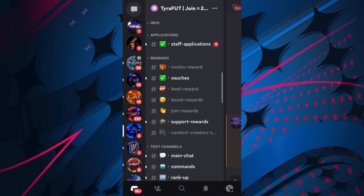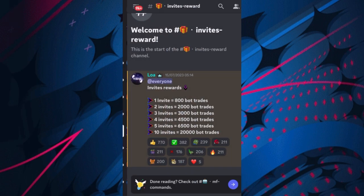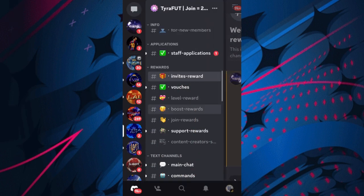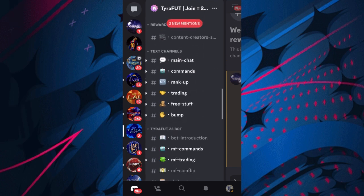Another way to get bot trades is the rewards section. For invite rewards - for inviting people to the server, just click invite, copy the link, send it to someone. Once they join the server you'll get an invite reward. As you can see, one invite gets you 800 bot trades, all the way up to 10 invites getting you 20,000 bot trades, which is mental.